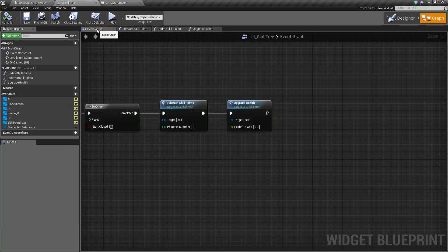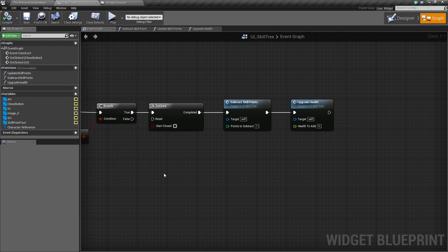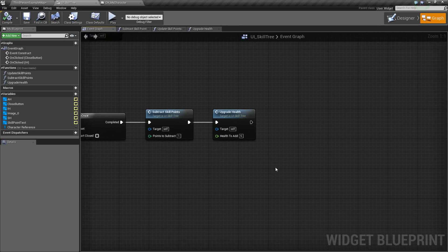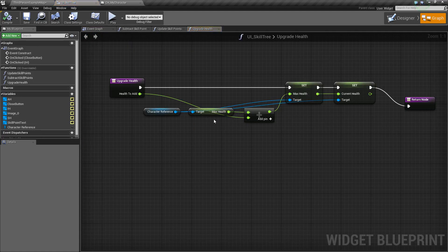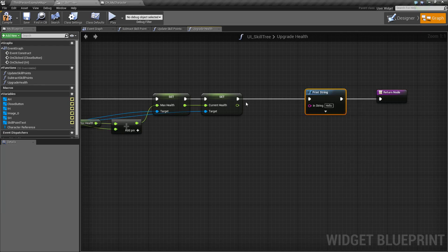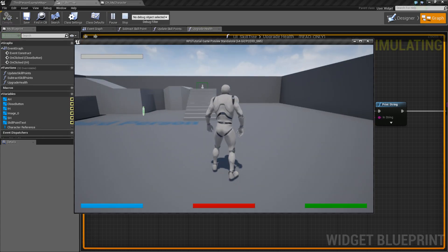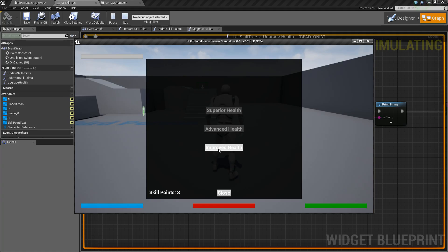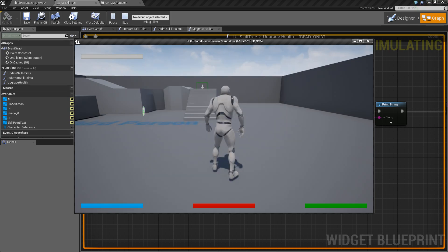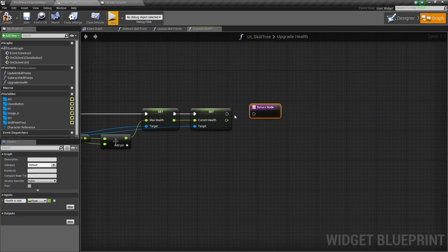So if we compile and save and go back to our event graph, you see it's taking in how much we want to add — we can change this to five. To visualize it quickly, let's go back into the function, drag off, say Print String, and print out the value of our current health. Compile and save, press play — if we press T, shows our skill tree, press Improved Health, and up in the top corner it printed 105. Our health was originally 100, so we can see it worked.